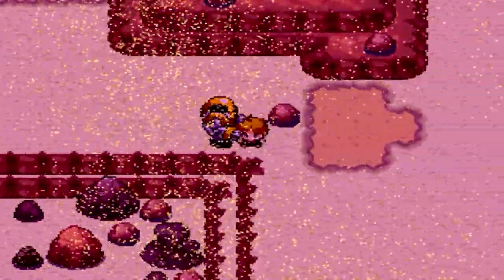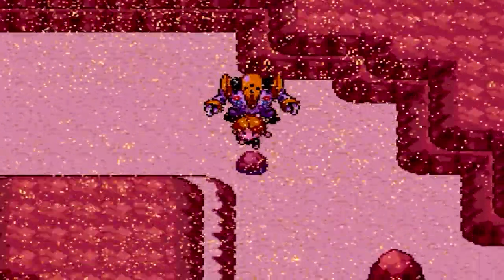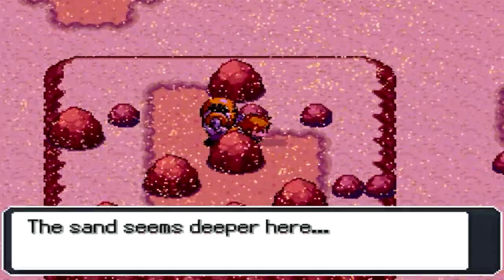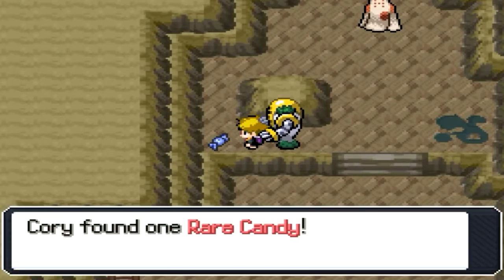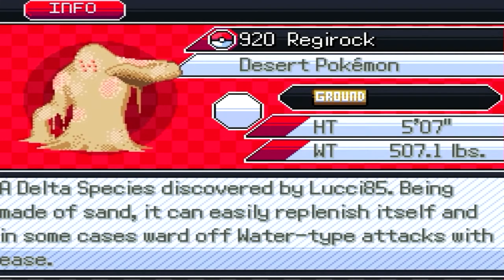We're back in the Holland Desert. While we're here, might as well go ahead and catch some Deltas since I had to buy some balls. I found Regisand — Delta Regirock, discovered by Lucy85. Being made of sand, it can easily replenish itself and, in some cases, ward off water type attacks with ease.